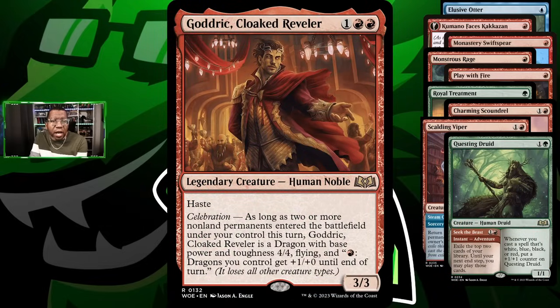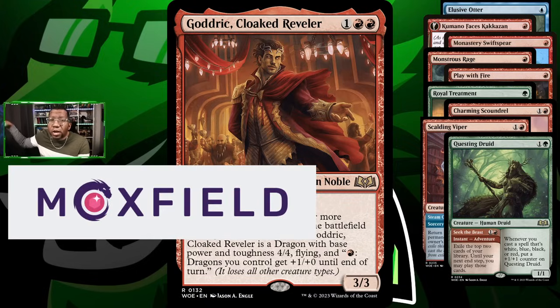We're playing Questing Druid because getting more cards when you're trying to play prowess is excellent, and it lets us get bigger because we have a bunch of things that aren't green — that's a bonus. And we're playing Godric Cloaked Reveler, because we have a way to put enchantments on stuff with auras and we play a bunch of cheap cards, so this should theoretically work out. Those are the cards — the full deck list will be at the end of the video or in the description with a Mox Field link.